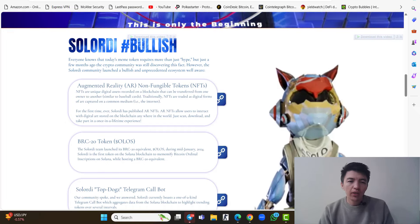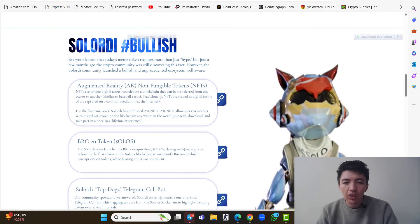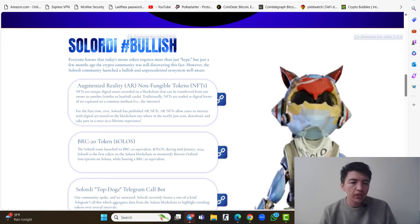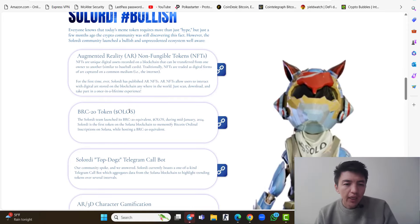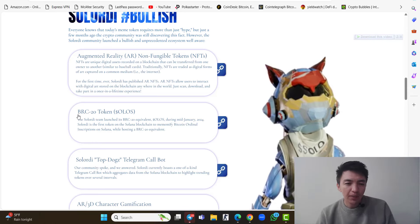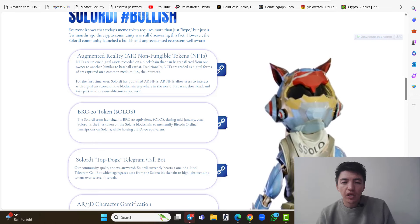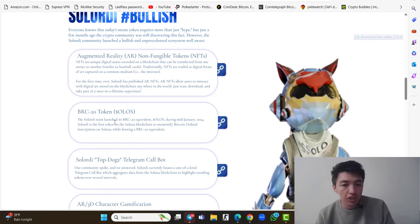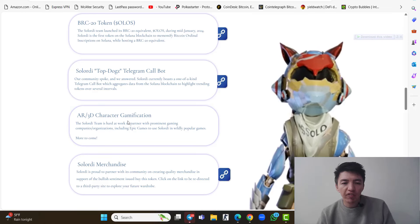Everyone knows that today's meme token requires more than just hype. The Solana community launched a bullish and unprecedented ecosystem. Inside the ecosystem you can find AR non-fungible tokens, NFTs, and BRC20 tokens. The Solordi team launched its BRC20 equivalent during mid-January 2024. The ecosystem also includes Solordi Top, a Doge Telegram call bot, AR 3D character gamification, and Solordi merchandise.